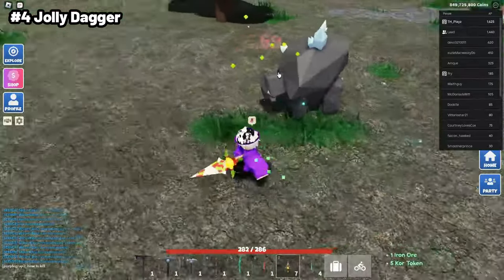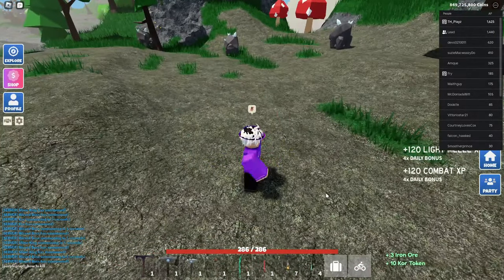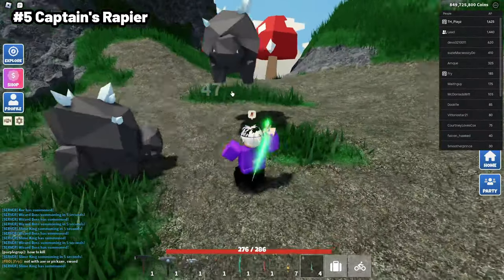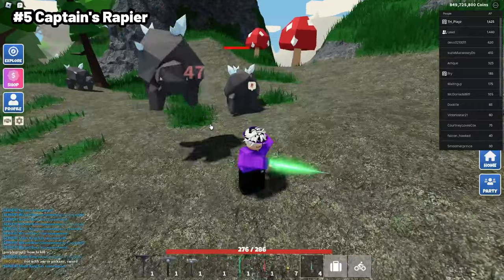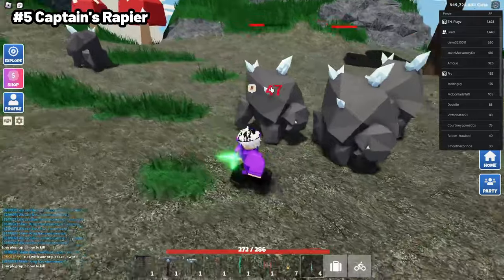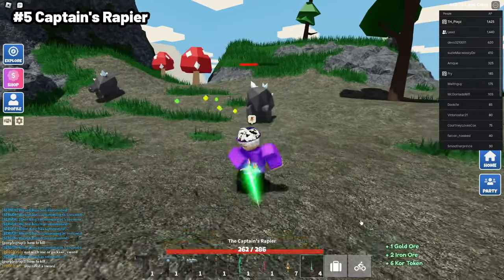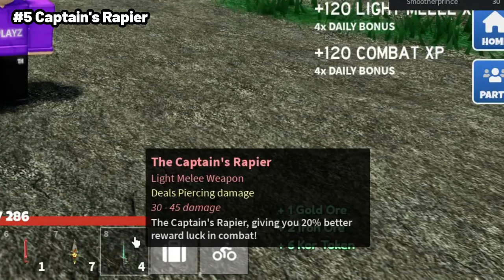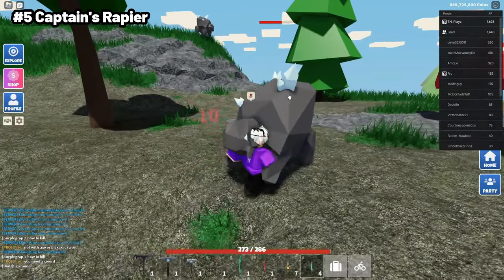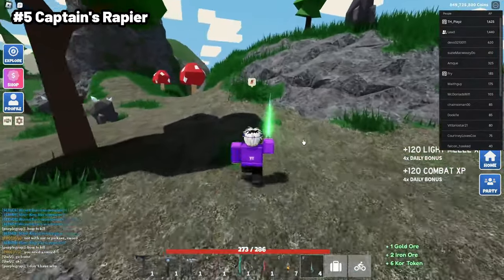The Jolly Dagger does a fair bit of damage at 69 to around 95, but it's still only really useful for the healing. Of course, I've also included the Captain's Rapier as number 5, since it is one of the best for loot. This weapon is not good for damage — only 47 to 62 — but it's mostly for using another weapon to get the mob low and then quickly landing the last hit, because it does 20% more luck when you're in combat, meaning you'll get more loot from killing the mob.